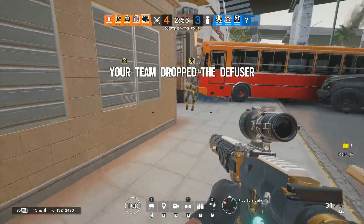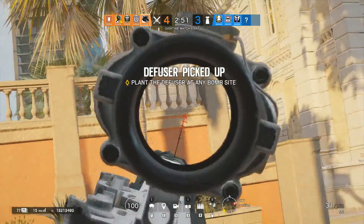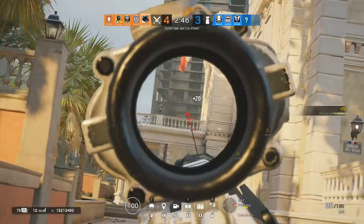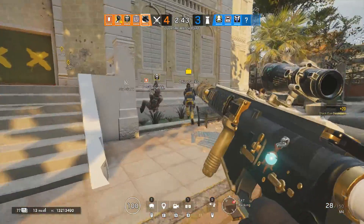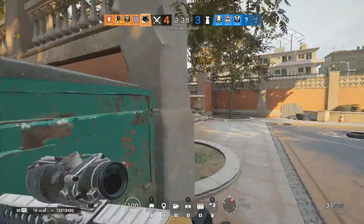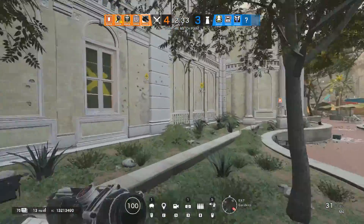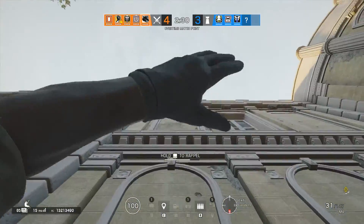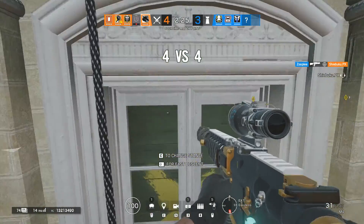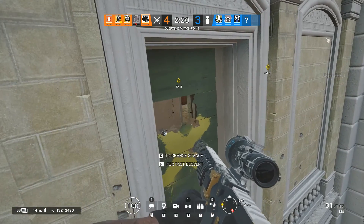Make your way to its location to defuse it. You must recover the diffuser. The diffuser has been recovered. I will buy half HP. Warden is in admin office. Breach charge set.